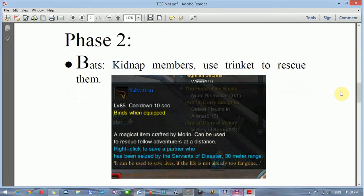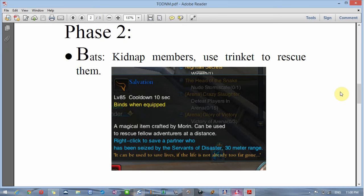Phase two is where the bats come in. The bats kidnap members and you need to use the Salvation Trinket to rescue them. The bats end up flying them around the room until they die, so unless someone brings them down they're going to eventually die up there.